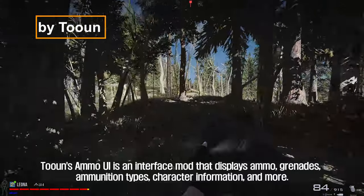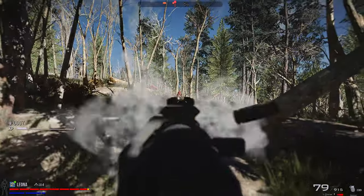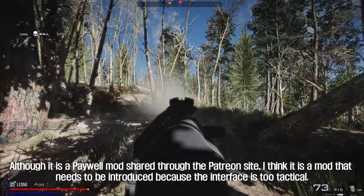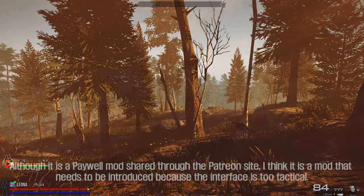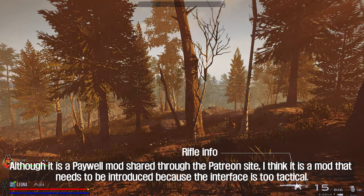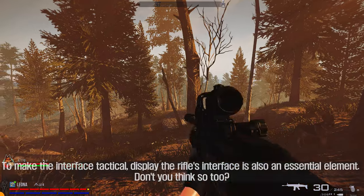Tune's Ammo UI is an interface mod that displays ammo grenades, ammunition types, character information, and more. It is a paywall mod shared through the Patreon site, but I think it needs to be introduced because the interface is too tactical. In the case of a typical mod rifle, the interface of the rifle is also supported separately — displaying the rifle's interface is an essential element for a tactical setup.